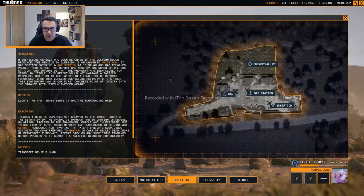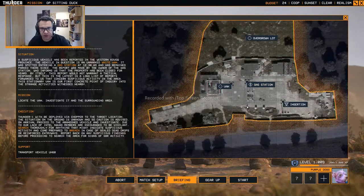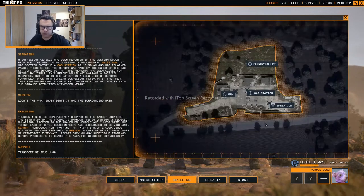Sitting Duck. We are tasked with investigating a van, recently abandoned, on what was supposed to be an abandoned gas station here. This should be a pretty straightforward mission. And again, it's not. Surprise.